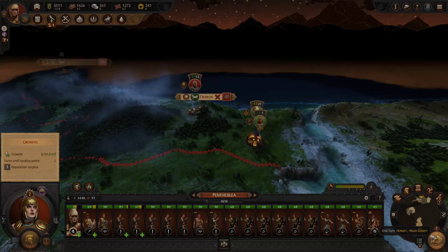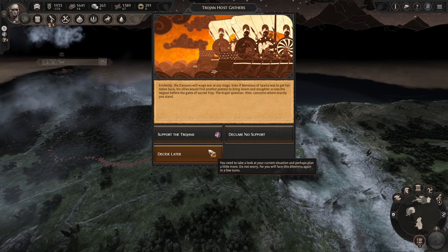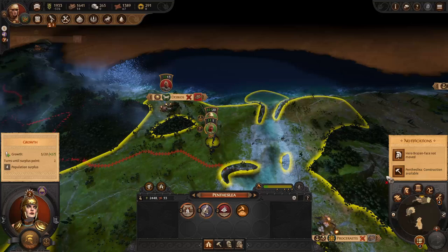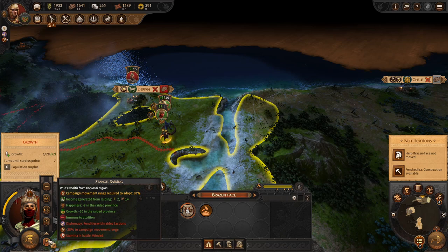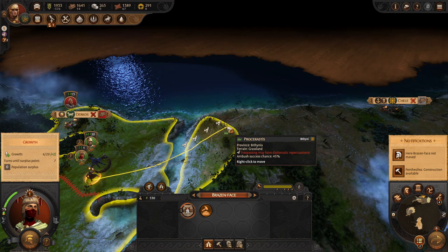I don't think the enemy will come mess with us even with 12 men. We got the mission done - Trojan Host Gathering. This is about supporting the Trojans and increasing diplomatic relations with them. I don't want to fight Hector and the Trojans anytime soon, so we'll be on their side. We have four population now, which means we can build something like a temple, but I really want to build a spy first, so we'll wait for that.